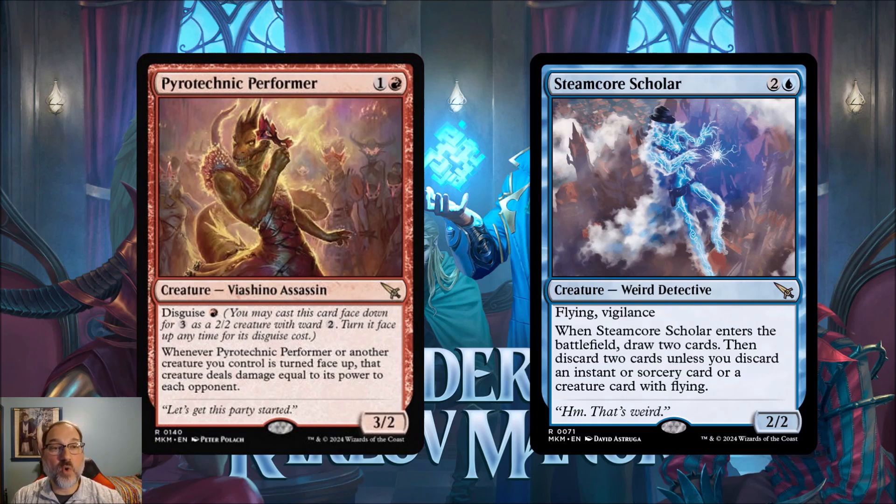Next we've got Steamcore Scholar, for two and a blue mana — a weird detective that's a 2/2 with flying and vigilance. When it enters the battlefield, draw two cards then discard two cards, unless you discard an instant, sorcery, or a creature card with flying. For three mana this is a good card — you draw two and likely discard only one. I think this is definitely standard playable in any base blue deck; probably not a four-of, but the added card draw can really matter.